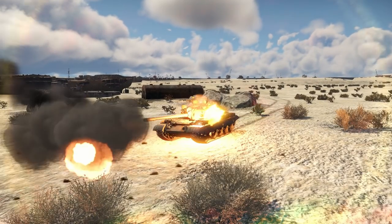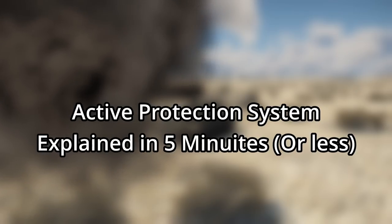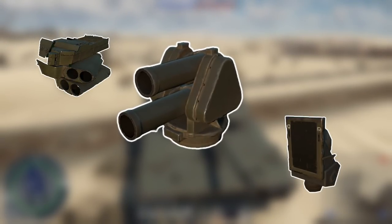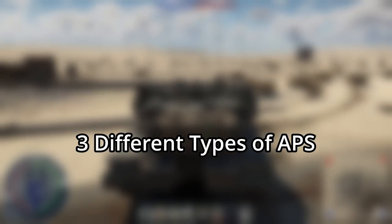Here is an in-depth guide on how hard-kill active protection systems work in War Thunder, explained in just under five minutes. There are different types of active protection systems in War Thunder, however they can be grouped into three different technology levels.